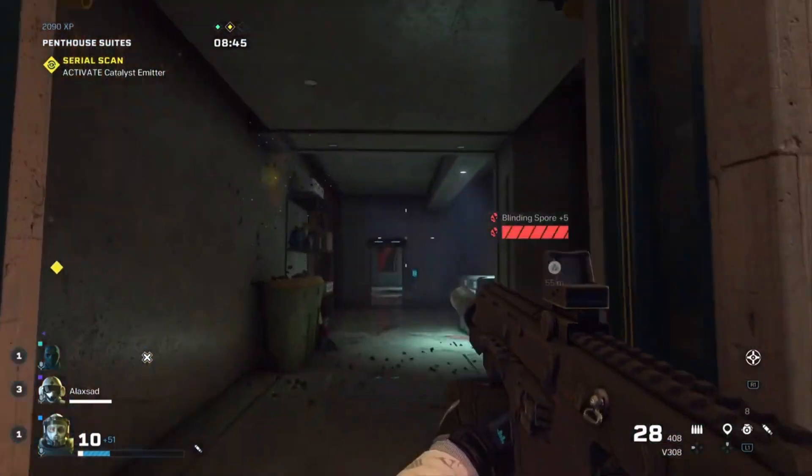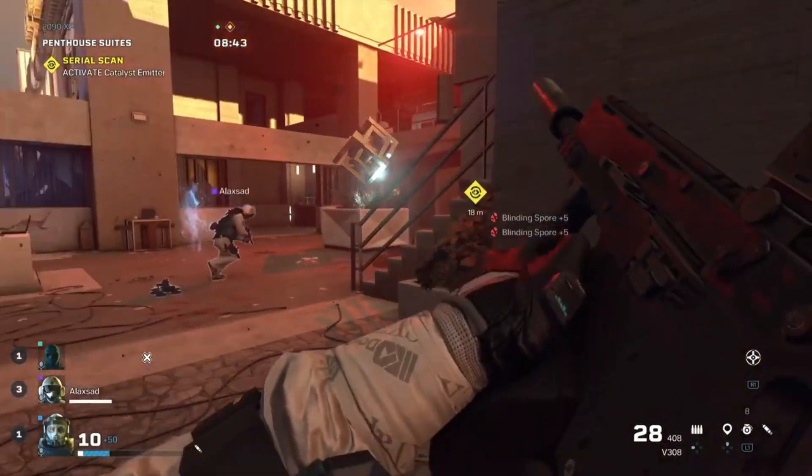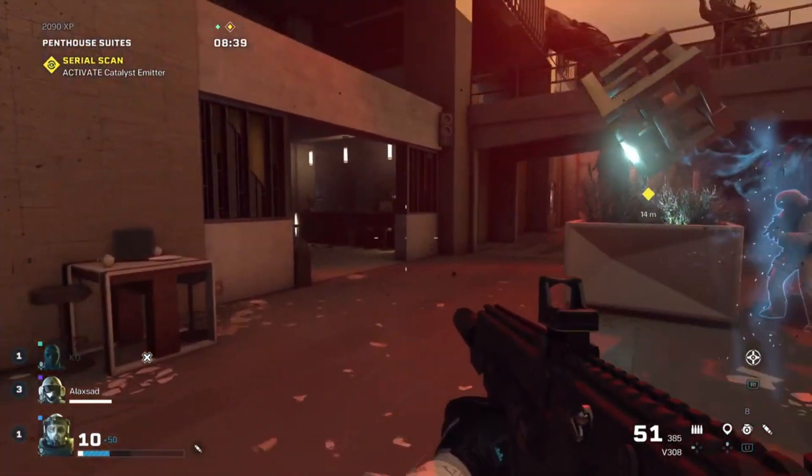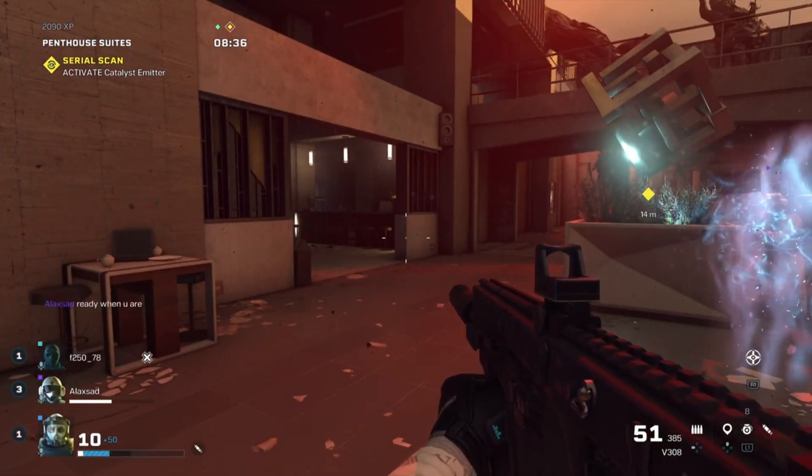Those will also count towards the trophy, so watch out for them all over the place. If they get on a teammate, go ahead and knock them off — that will also work towards the trophy. They look like these yellow-green balls here.